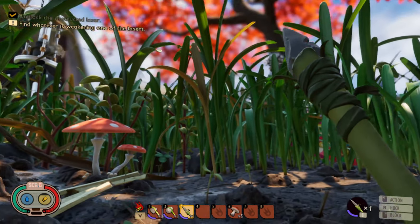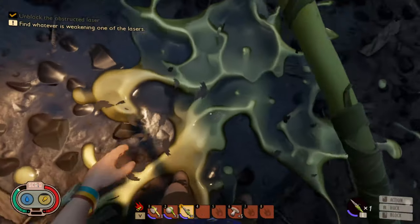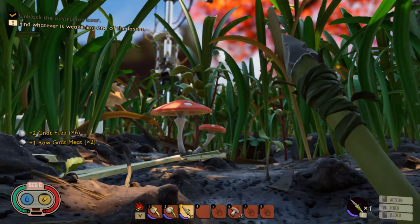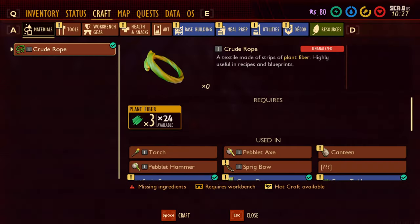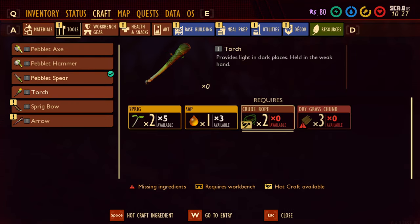Those little fruit flies — they'll come after you. Go pick them up; you can always use these things. I think once we get a bow we'll need something for the arrows.